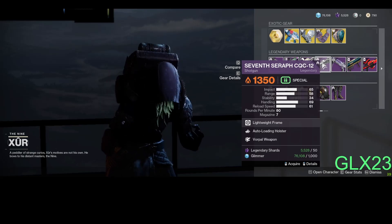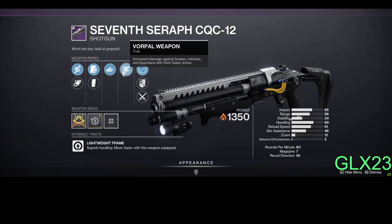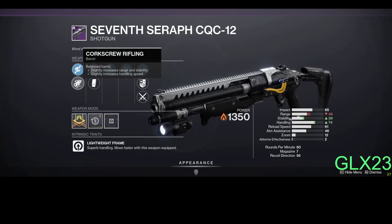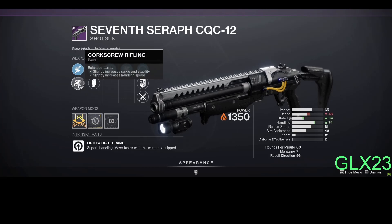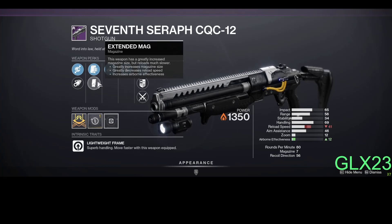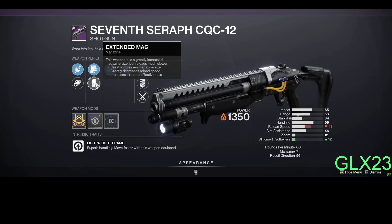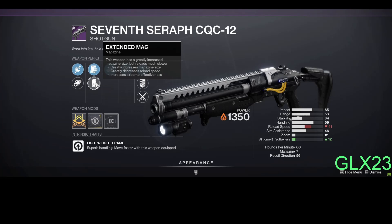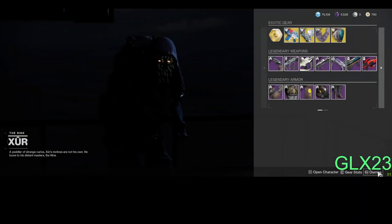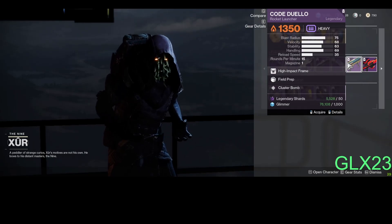Seven Seraph shotgun. It has worldpoint for the weapon — which sucks, it's supposed to be full bore, that's better. Who needs airborne effectiveness? Only hunters and warlocks use airborne effectiveness because they jump — yeah, hunters and warlocks, you guys are jumping in the air.